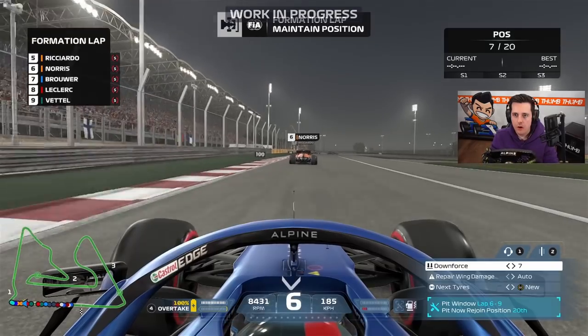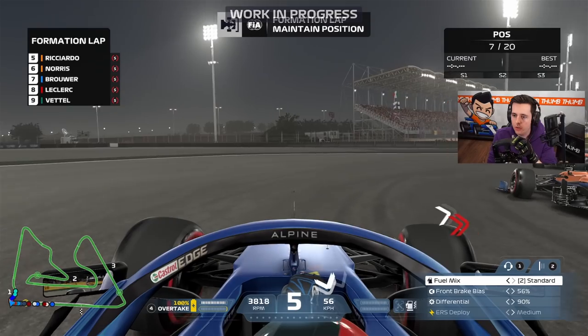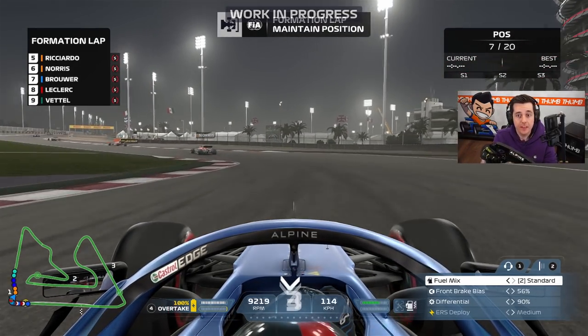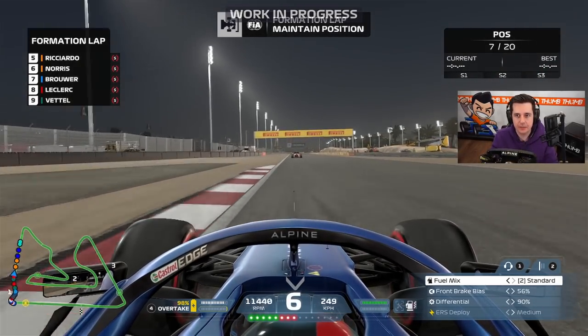Let's get on to the grid and get started. The setups are completely different, and as you can see the default front brake bias as well as differential shown on the bottom right are a little different too. This correlates to the changes in the handling model.